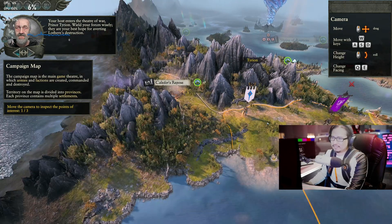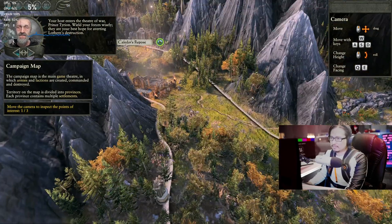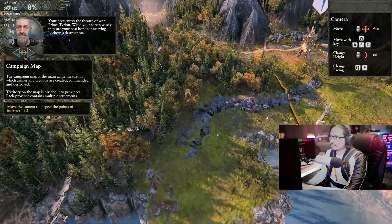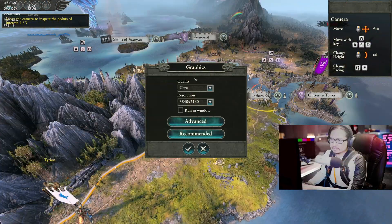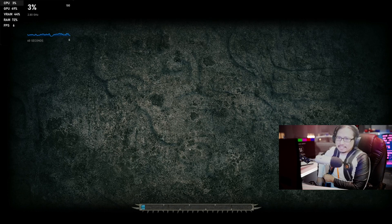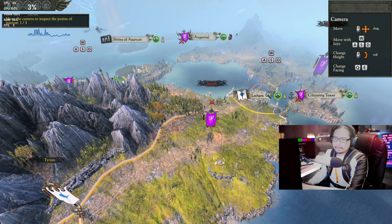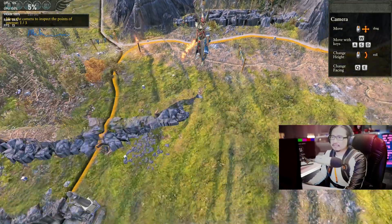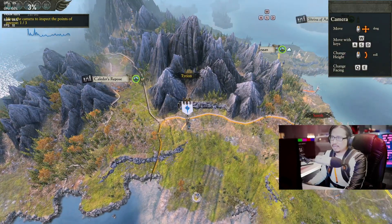I am running five frames a second on Ultra. The graphics are not bad though. Can I change my camera angle? Nope. Reloading again — well, it's better than restarting the game. Let's see what frame rate I'm hitting. Same thing, nine frames a second. Even on low — thirteen. Wow, this game is not really optimized at all.